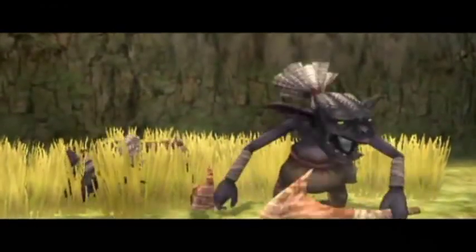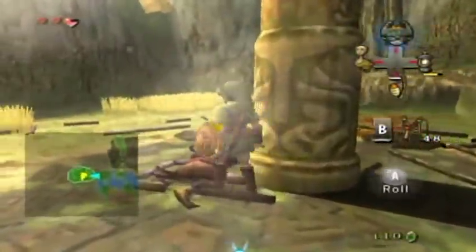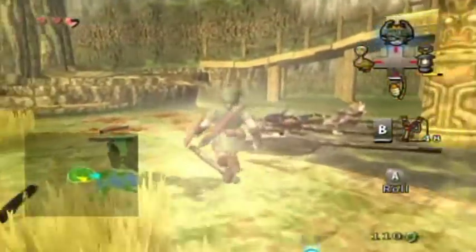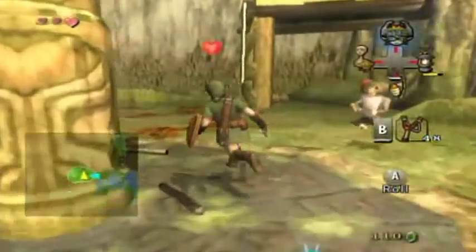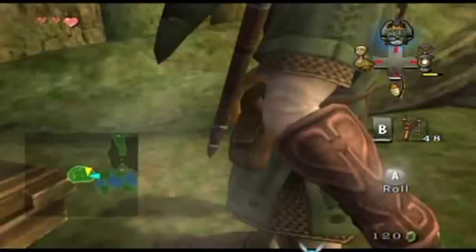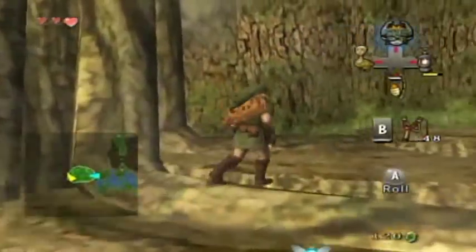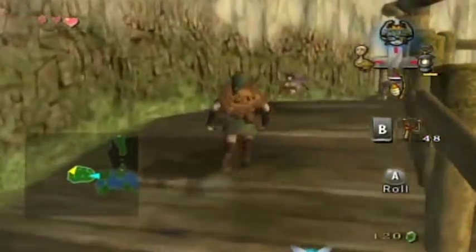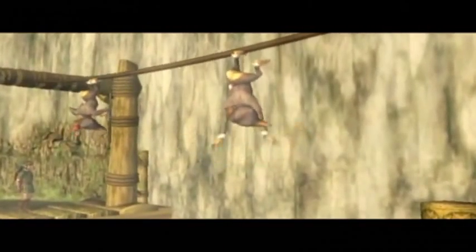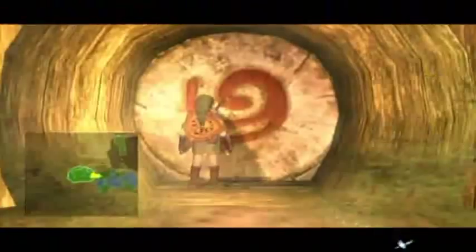There are two enemies here — they're trying to look threatening but they're not all that threatening. There's a chest here with a yellow rupee. Now that we have two monkeys, we can bridge longer gaps. That is the gimmick of this dungeon — you need to rescue the monkeys to cross certain places and get around the dungeon. Get the idea? Good.